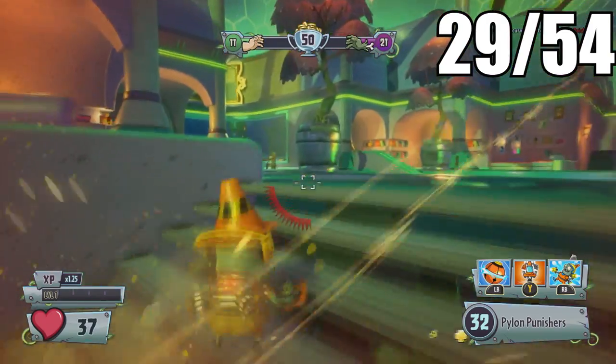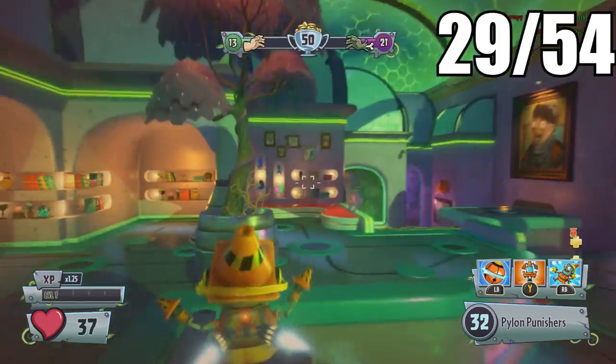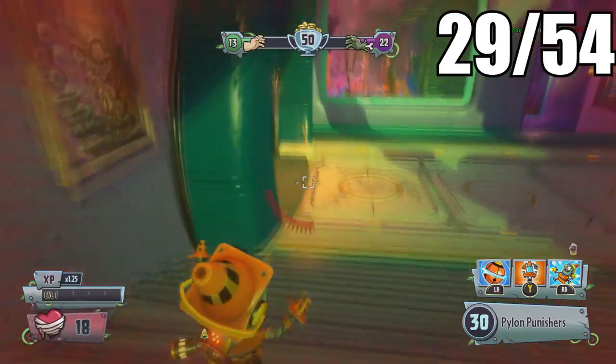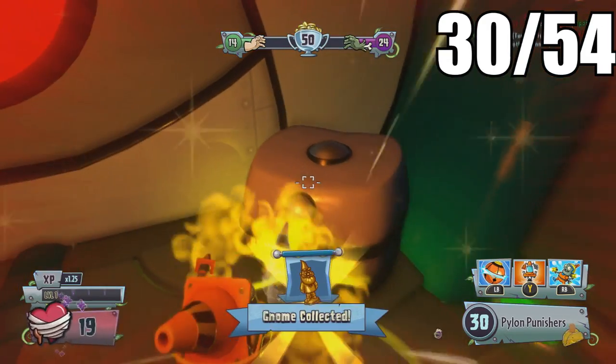For the next one, head inside the building and there will be a hidden switch you can hit. This switch will activate a secret door, and inside that door will be the last gnome in this map. Congratulations — that is the 30th golden gnome! We're past the halfway mark, so keep it up.